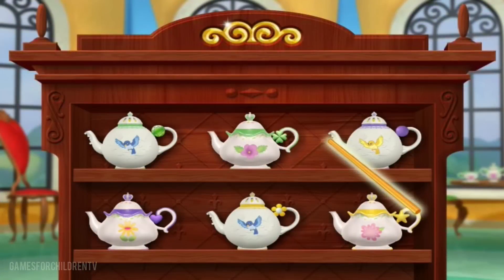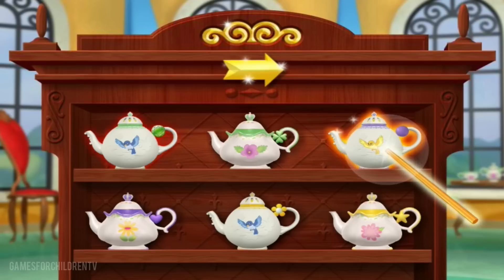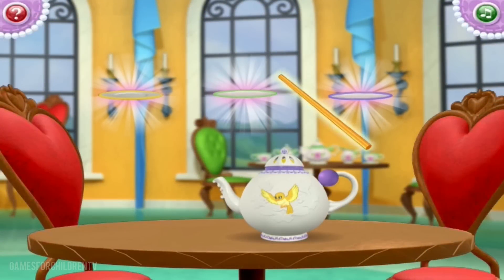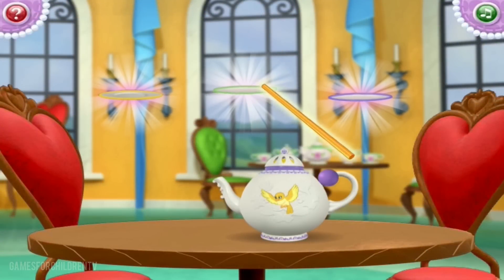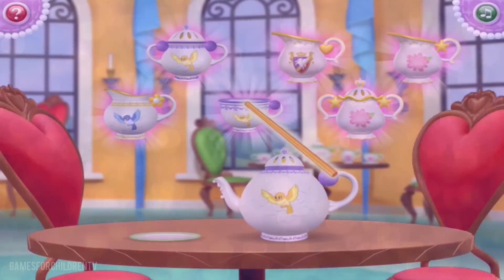Now, the first thing we have to do is select a teapot. Select any teapot you like with the fairy's magic wand. Great! Now, we're set to begin! First, select the green saucer with the magic wand. Good job! You're doing great!